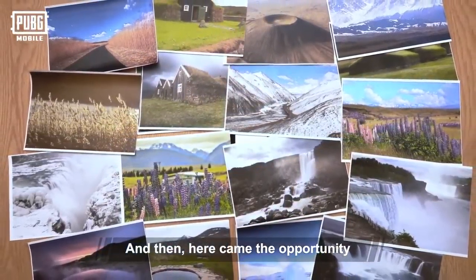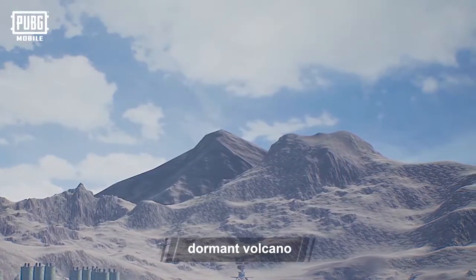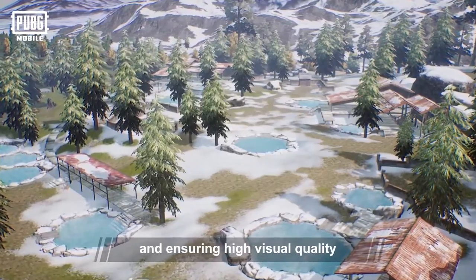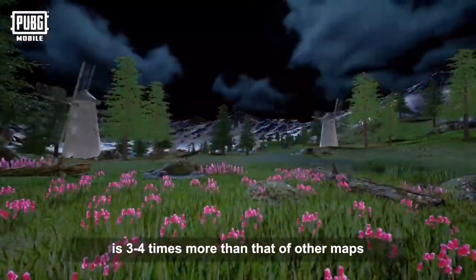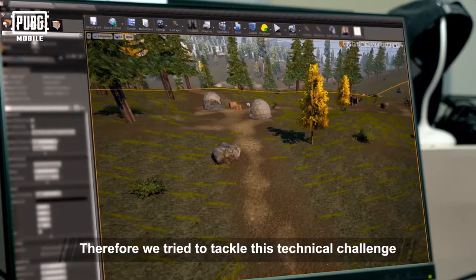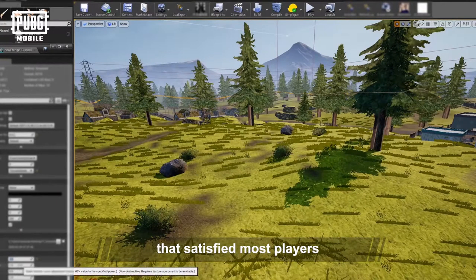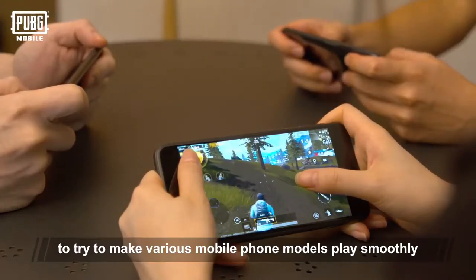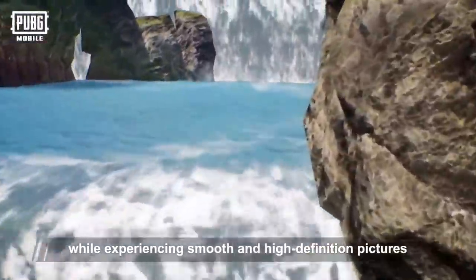And then here came the opportunity. But we also faced many challenges. For example, presenting a landscape of snowy mountains, dormant volcano, lupine field, waterfalls, and hot springs in a compact map while ensuring high visual quality. The use of image textures is three to four times more than that of other maps. But we don't want players facing freezing issues because the image is too detailed. Therefore, we tried to tackle this technical challenge. We tested various models and selected the color saturation that satisfied most players. We optimized the rendering efficiency and frame rate of vegetation to make various mobile phone models run smoothly. Our existing version has rich details and ingenuity while delivering smooth, high-definition pictures.